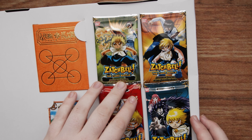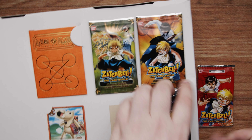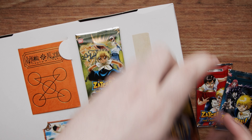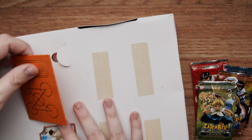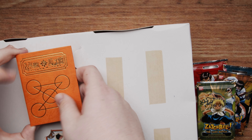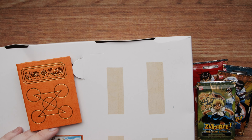Oh look at that — it slides right off. That's such good packaging. Pokemon does boxes like this all the time nowadays — why don't they do this? This is genius. Underneath the sleeve, it's literally just a white cardboard box, so nothing fancy. We're going to grab out all of our booster packs.